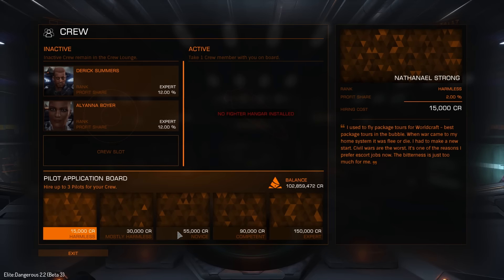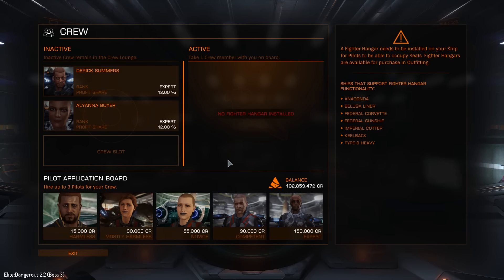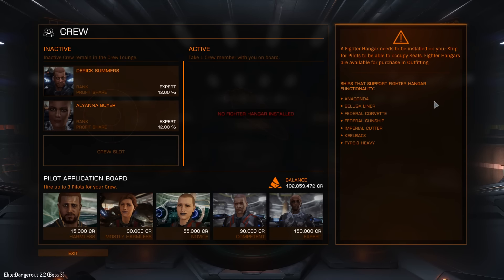Now let's take a look at the crew lounge — this kind of interests me. This is where you can hire pilots for your ship. Over here we can see a list of ships that support the fighter capability. Fighters are a module you put in your ship, just like the vehicle hangar. Right here is a list of all ships that support a fighter hangar — it says the Beluga Liner supports fighter hangers, and maybe it does. However, I've been trying to put a fighter hangar in my Beluga Liner for a couple of hours and it's just not working, so maybe that's a bug.